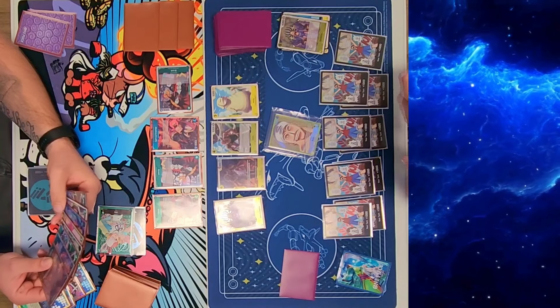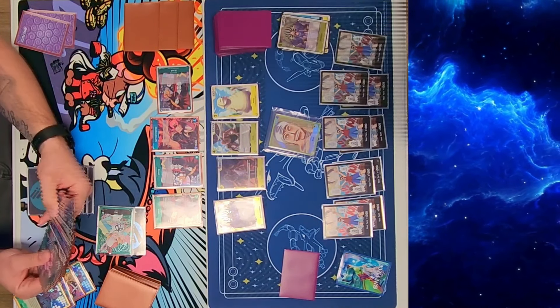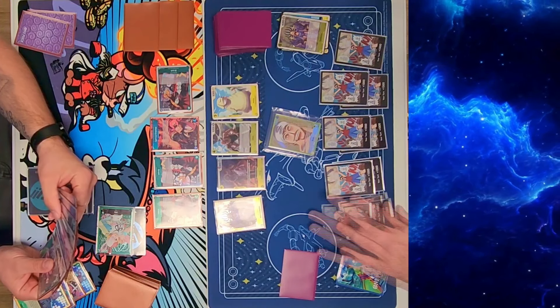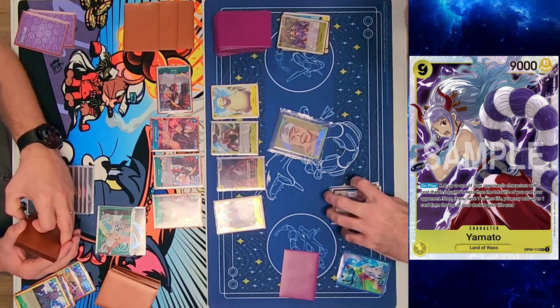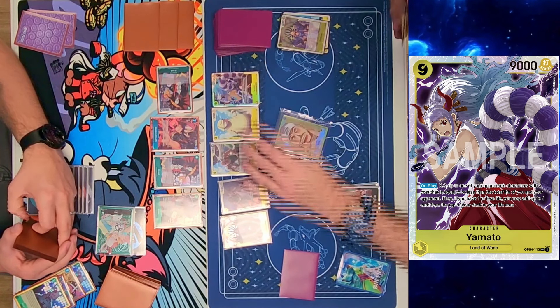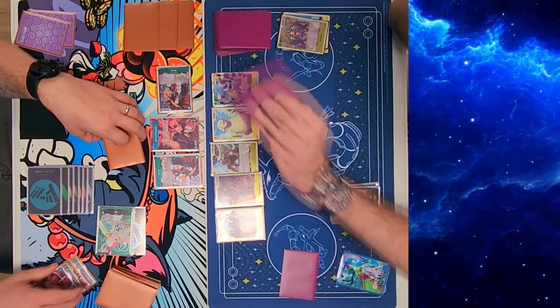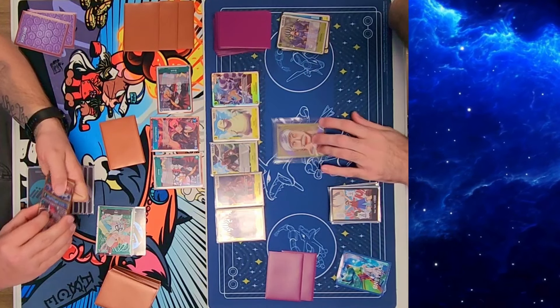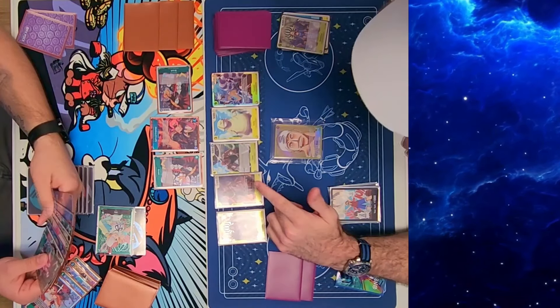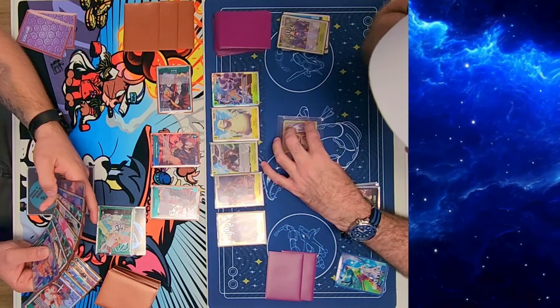I'm at nine dawn, I think — I played Yamato here. When you're down to one life and you play Yamato, you can pop a character equal to the life total of both layers — so four or less in this case — and then add one card from the top of your deck to the top of your life cards. I was looking at his cards trying to figure out what to do. I swing five at life and six at life.